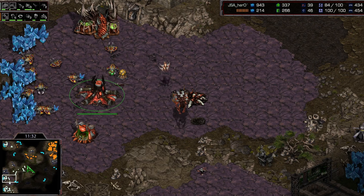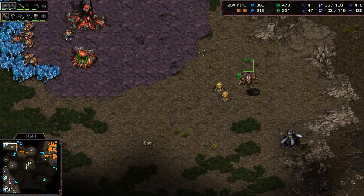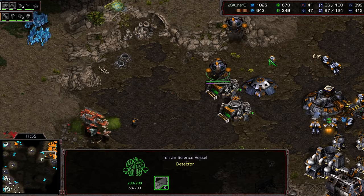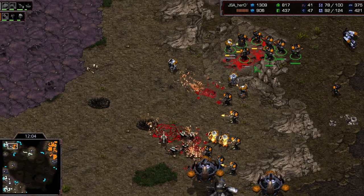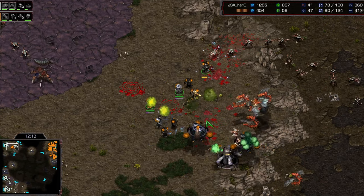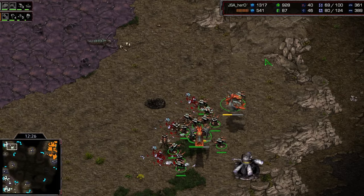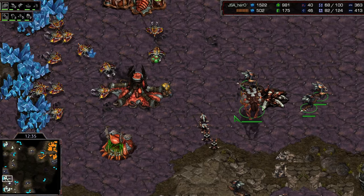Bishop comes up towards the top left and he's going to have two irradiates in a moment — two lurkers killed immediately. Hero stacks them up just in time, very nicely done, realizing the irradiate is coming. Some reinforcements getting picked off back at home. A science vessel comes up the natural ramp — D-matrix on that one marine. Hero is targeting on the ramp, this is perfectly done. So many dead marines at the top of that ramp. Scourge come through from behind and lurkers come out of the nidus — he absolutely wrecks this attack. Hero doing a beautiful job cleaning up Bishop.